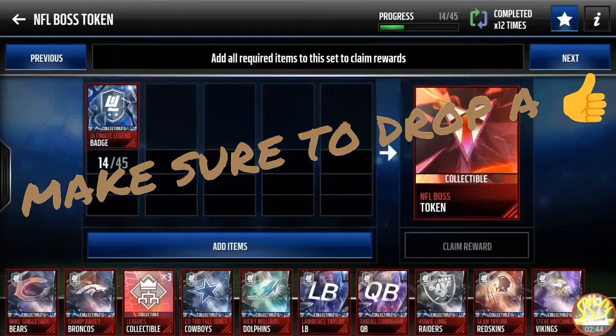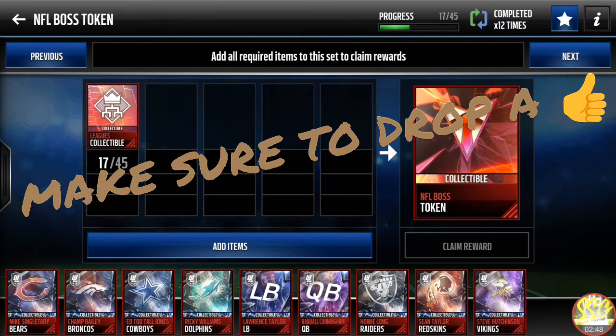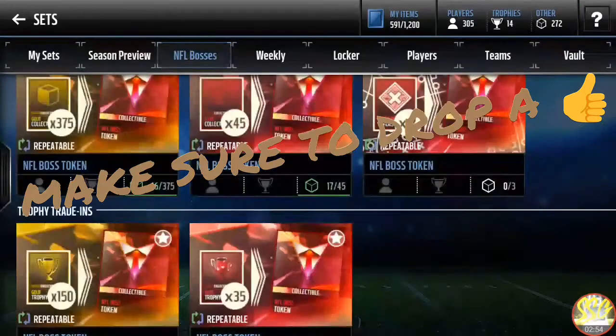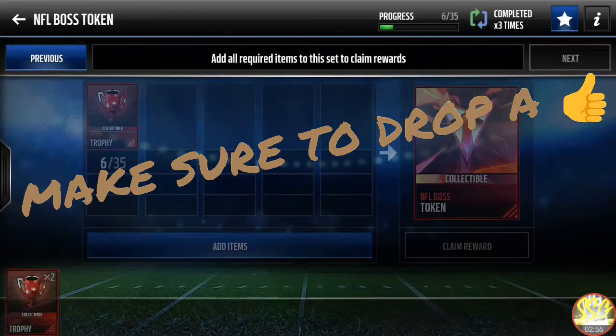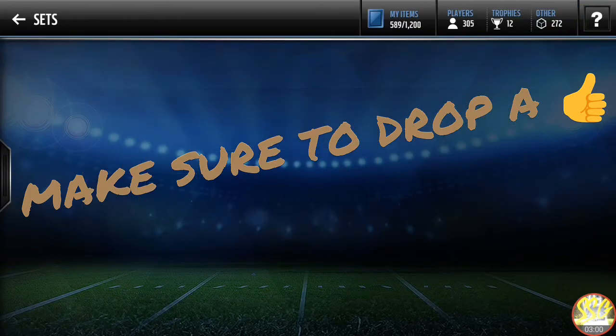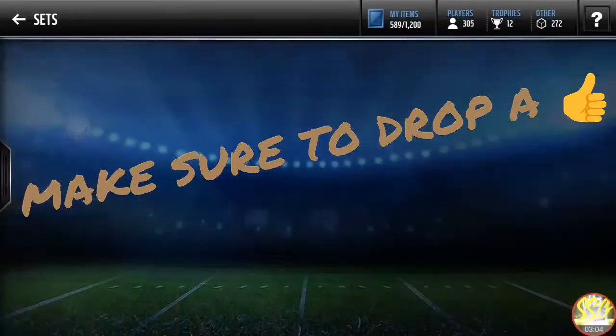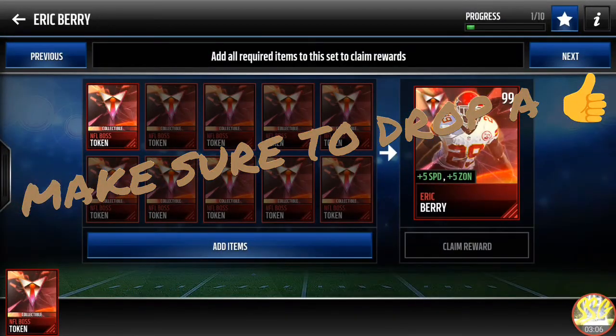Let's see if we have enough collectibles for another boss token — 17. We'd still be short even with all those collectibles. We only got eight trophies. I'm trying to complete this set for Eric Barry — I really want that speed boost and the zone.